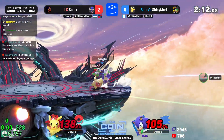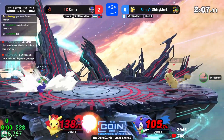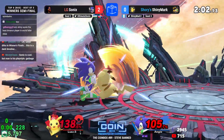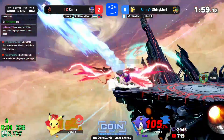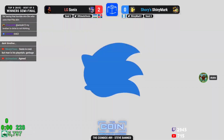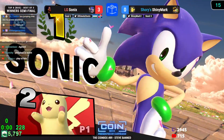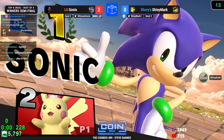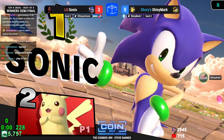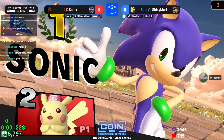The dash attack coming through for Shiny Mark — not even close to killing at 105 percent. Even then the yield comes through, trying to find a landing — really anything from Shiny Mark. That dash attack is a little bit optimistic right there, and the back throw gives Sonic the 3-0 victory over Shiny Mark with a dominant two-stock finish to close the set. That's going to be a 3-0 in favor of Sonic — congratulations, moving on into winners finals as we now move to Wrath versus Sonic.